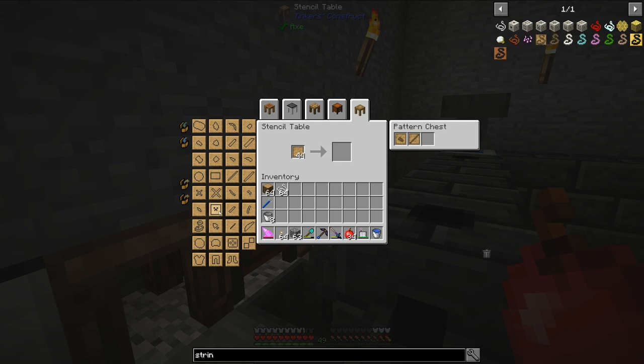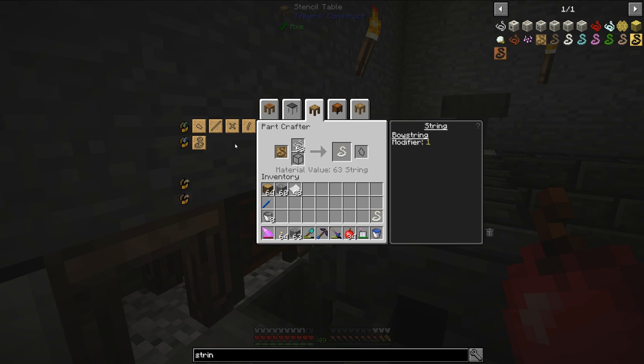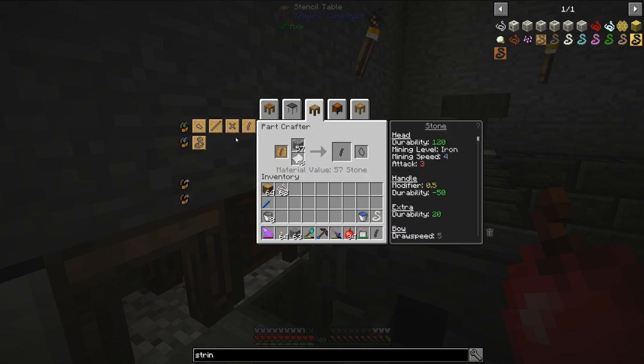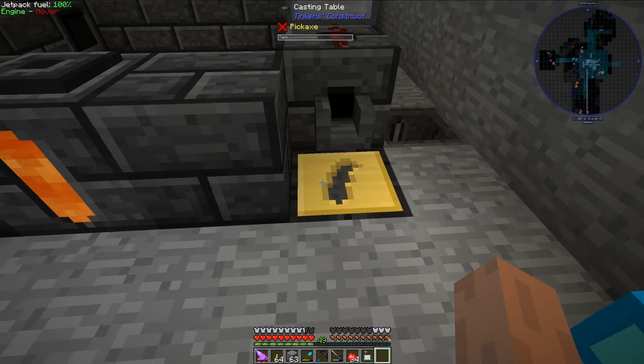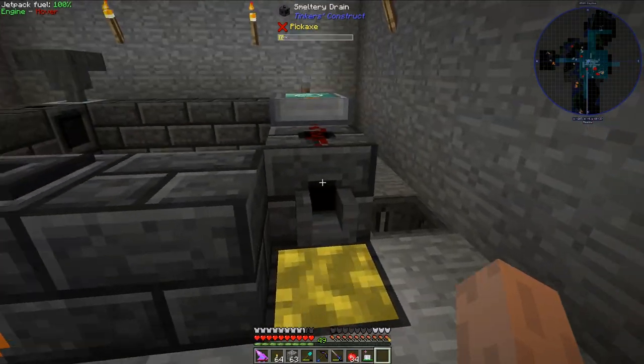Let's go ahead and make some parts here. We should be able to make a bow string that way. For the bow limb, we will need to make a pattern so that we can make a cast. Let's make our cast real fast using molten aluminum. I have a system set up to automatically make ender pearls and that's not really going to fly, so let's get rid of our blank casts and put the gem cast back.